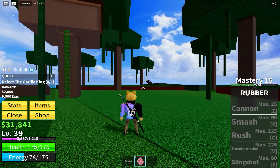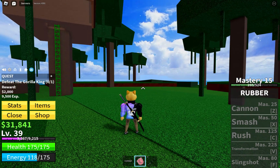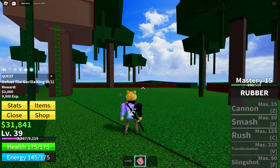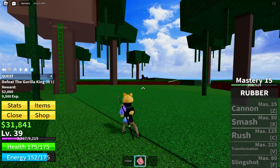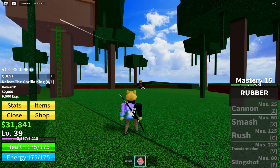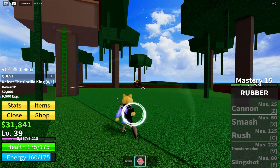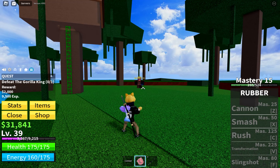Sometimes he'll fall off — that's fine, he'll just respawn. It's just an infinite way to kill him. As you can see, his health is going down. You just reach with your hand and grab — bang.